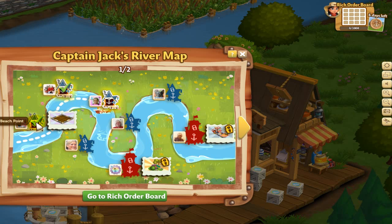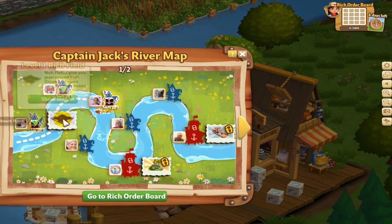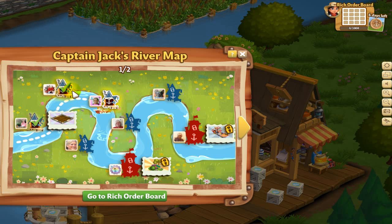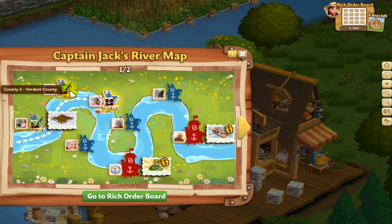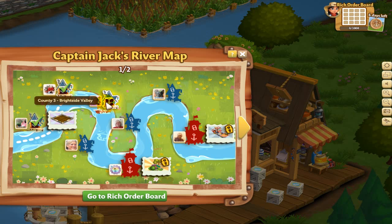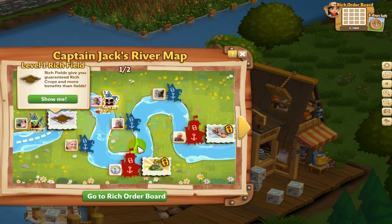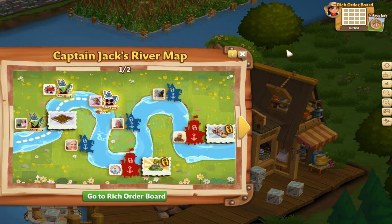So far I have completed County 1 and unlocked the Rich Field. Then this last time I just unlocked County 2. So my next town I'm working on now is the Right Side Valley. As far as moving along these towns, there's nothing that you have to do to get to the next town — that happens automatically. You just need to complete the Rich Order Board.